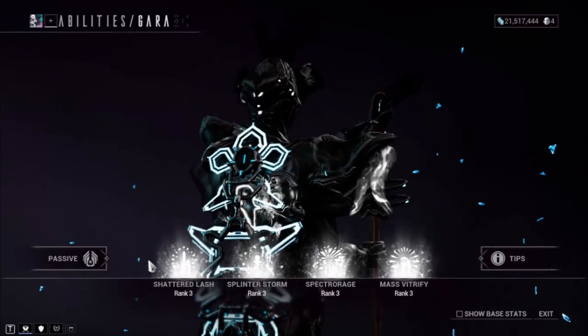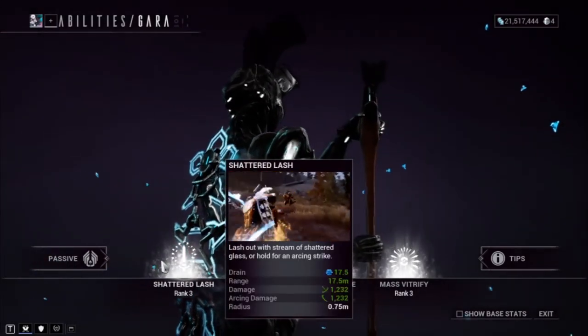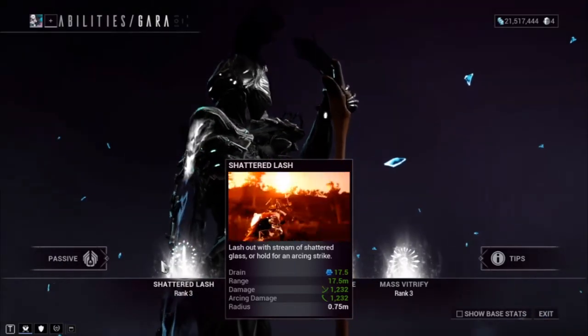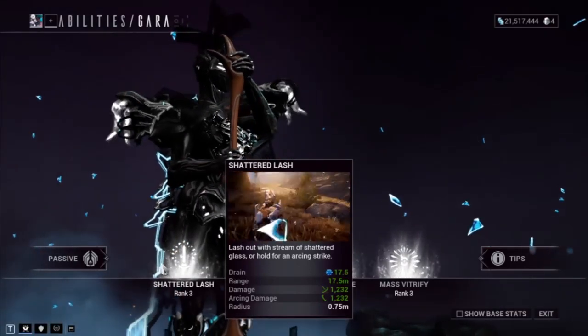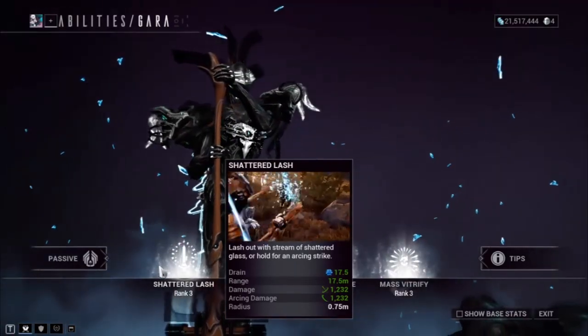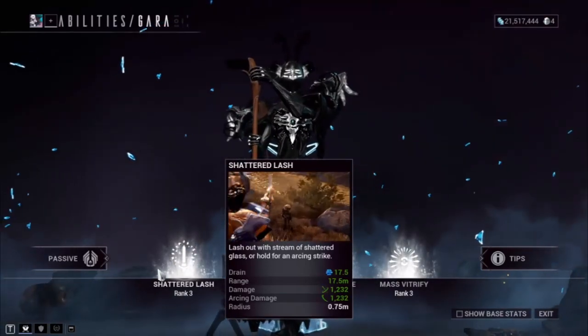Moving on to her first ability, Shattered Lash: lash out with a stream of shattered glass, or hold for an arcing strike. When you tap 1, Gara will throw glass at the enemy's face. Holding down the same key causes her to pull out her whip and chop enemies into pieces — her whip works very similarly to Khora's first ability.